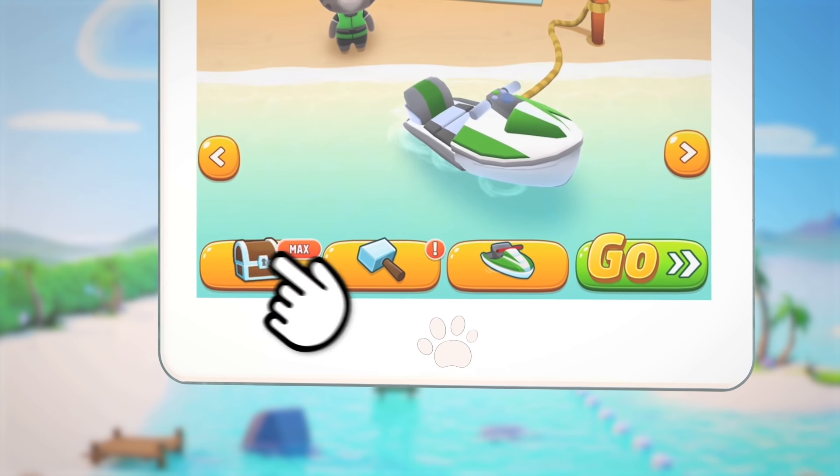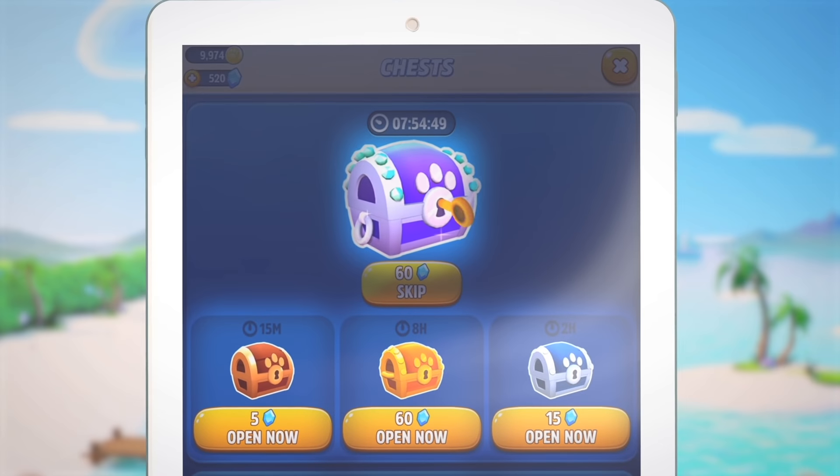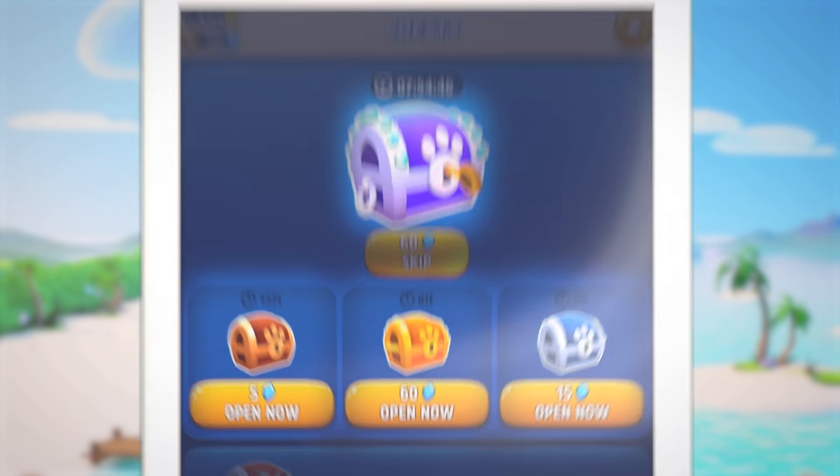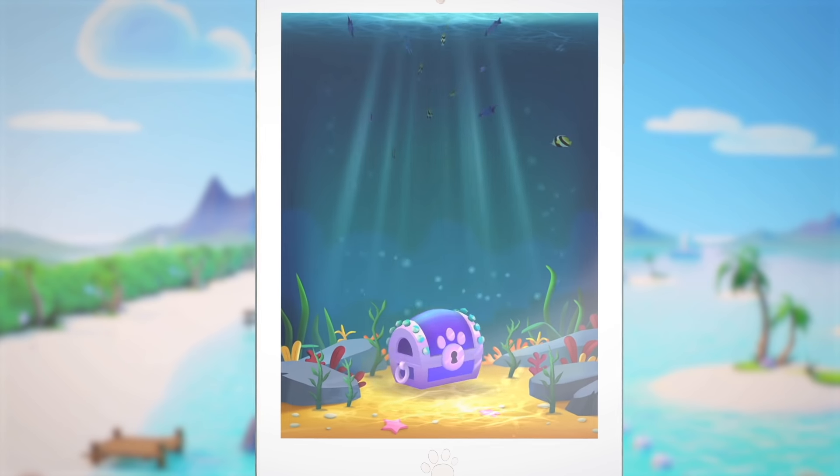That's why it's important to always check your chest screen for coins and upgrades. Chests take time to unlock, and the better the chest, the longer it takes. But if you can't wait and you have diamonds to spare, you can unlock a chest instantly.